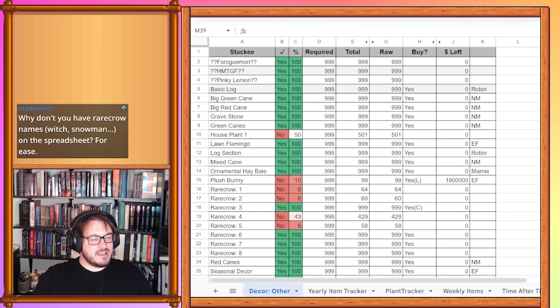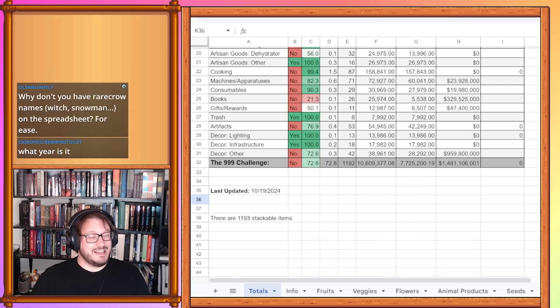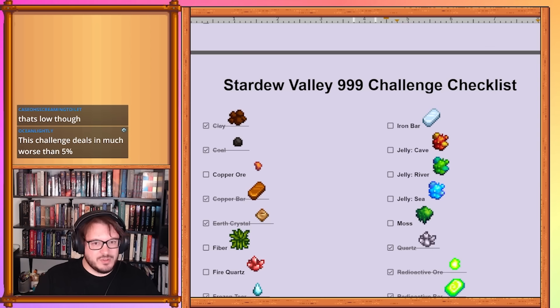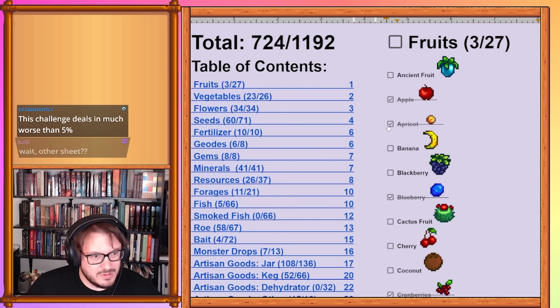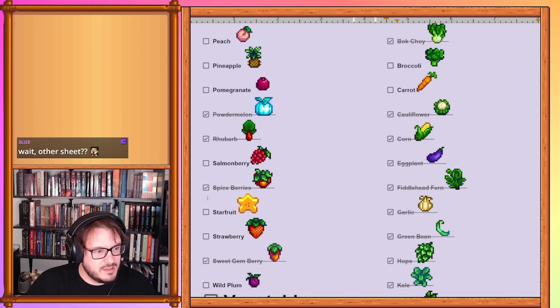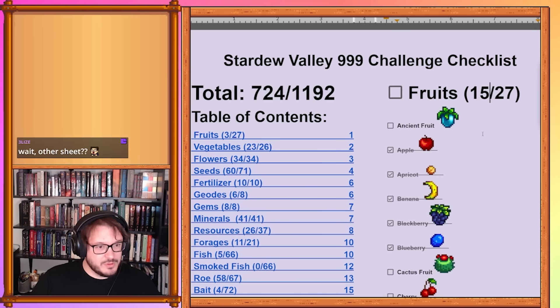That is the completed sheet — nothing else got finished after the Queen of Sauce Cookbook. Let's head back to our totals page. We were at 60% before and are now at 72%. I was expecting that to go up a little bit more. No new categories were entirely finished, though some are closer. Oh — veggies got back to finished! On the other sheet: completed fruits include apple, apricot, banana, blackberry, blueberry, coconut, crystal fruit, grapes — totaling 15 completed fruits, bringing us to 36.